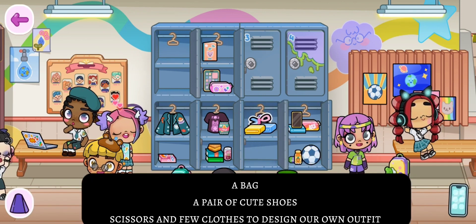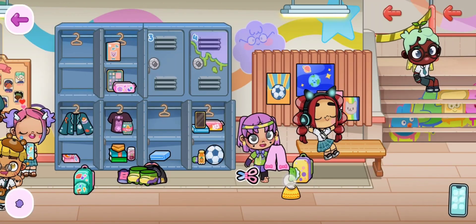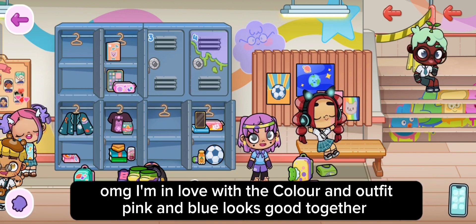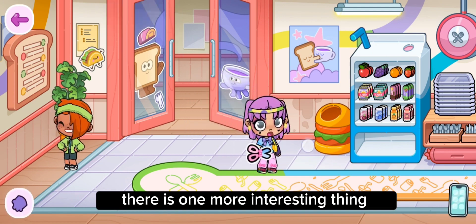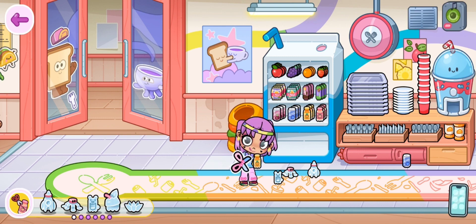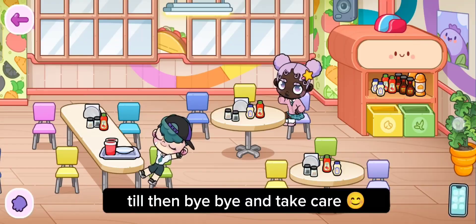Let's see what we get in this new locker: a bag, a pair of cute shoes, scissors, and a few clothes to design our own outfit. I will show you the full outfit set — oh my god, I'm in love with the color! Pink and blue look good together. There is one more interesting thing: you can craft a sweet toy with a water bottle. I will show you all the crafted toys at once. In the next video, I will tell you where to find the other keys — till then, bye bye and take care!